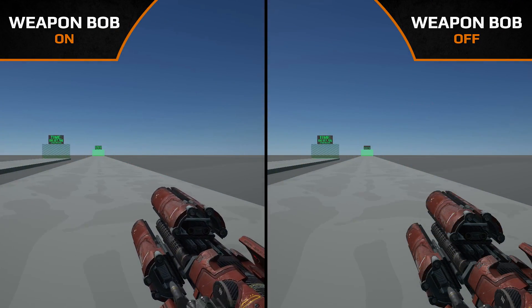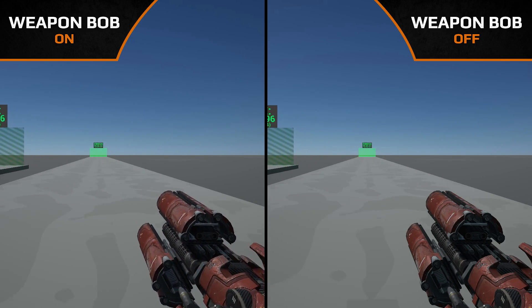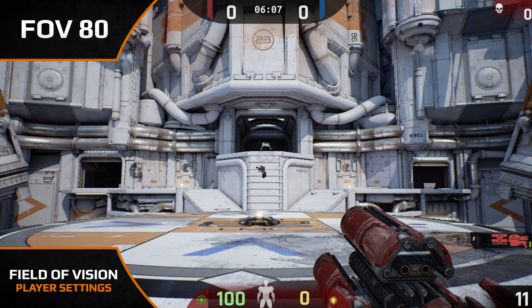Weapon bob, on the other hand, will have no negative impact upon your aim, but some players find the constant up and down motion of the gun distracting and prefer to keep it off.